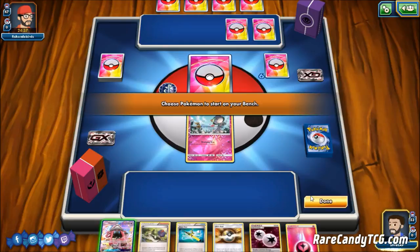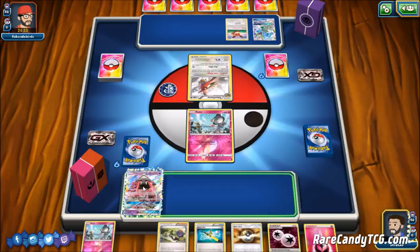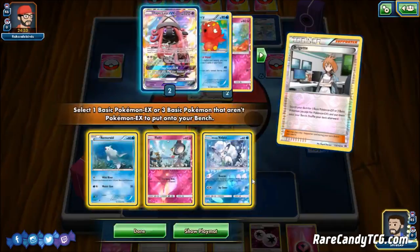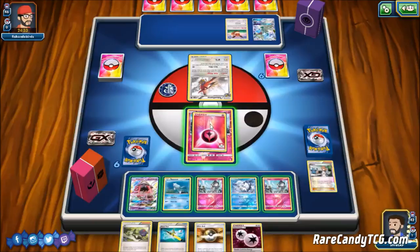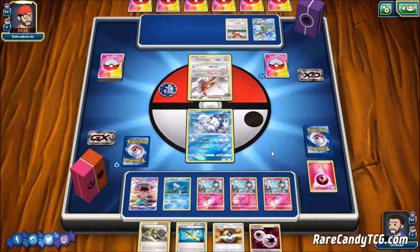We have another pretty solid opening hand — a Ralts to start with and a Tapu Lele in hand ready to go, so this isn't too bad. Our opponent starts with a Talonflame, which is a Stage 2 you can start with from your opening hand without needing to evolve. I'm going to play Brigette, but we have a Ralts prized, so I think we grab Vulpix. Our bench is going to be completely filled; we'll hide behind Vulpix and use Beacon for a bit because our opponent is going to do 40 damage with Talonflame's Gale Wings attack.